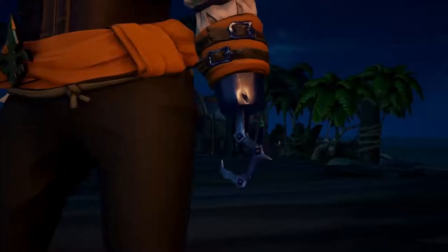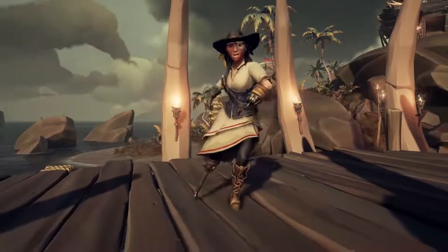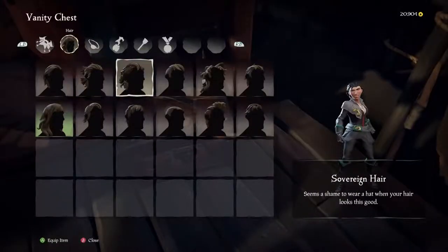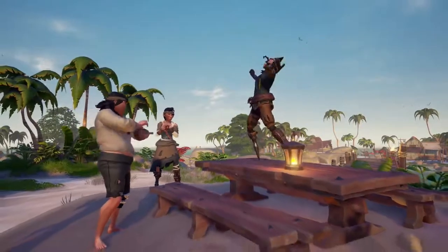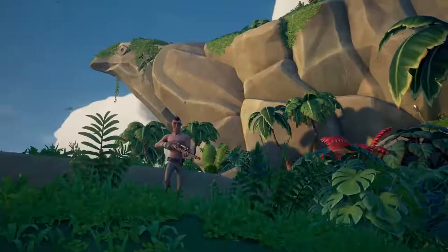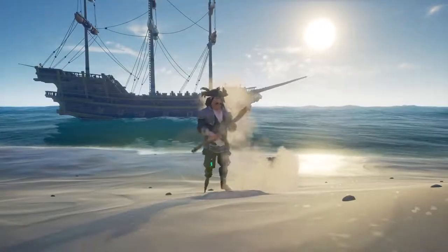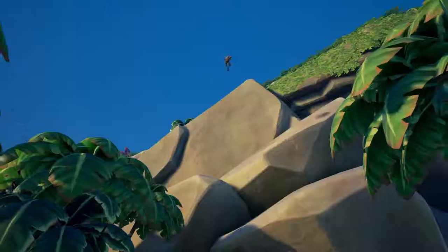I hear peg legs and hook hands are in this season — on point! You can tailor your pirate to look however you want, and use your get-up to dazzle other players with your superior sense of fashion. Or, if you're feeling a little devious, you can even dress down to hide your legendary status. They'll never know what hit them!